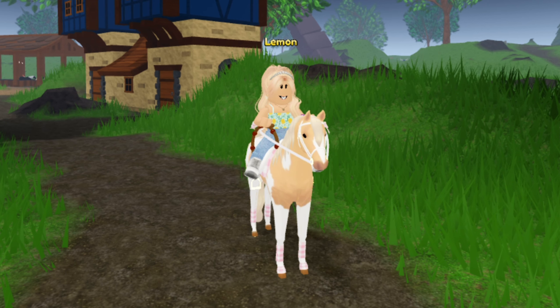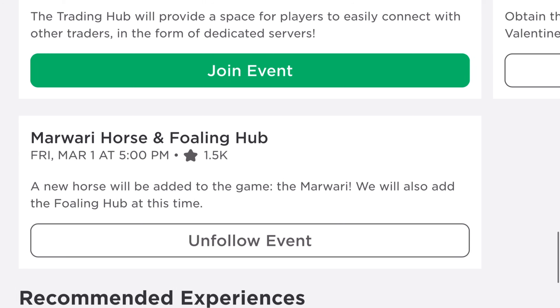If we go to the Wild Horse Islands game page and scroll down, you can see that the Marwari Horse and Foaling Hub will be releasing on Friday, March 1st at 5 o'clock PM. A new horse will be added to the game — the Marwari — and we will also get the Foaling Hub at this time.